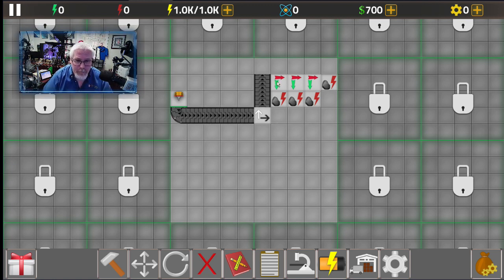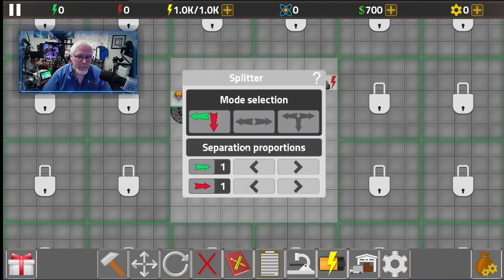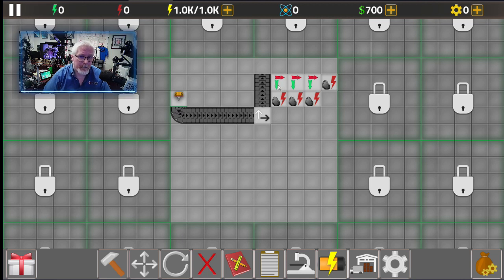Here's why the ratios matter: the first item comes in and hits the green splitter, going to the first coal generator. The next one goes to the red splitter, then the green, coming down here. The pattern continues — three, two, one — filling them in reverse, meaning one generator fills up twice as fast. By setting ratios of one, two, and three, you allow a nice even distribution of resources across all four coal generators.